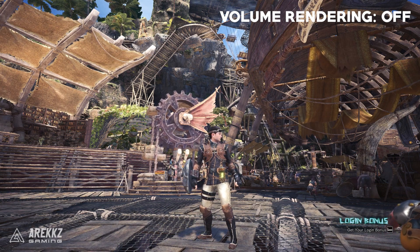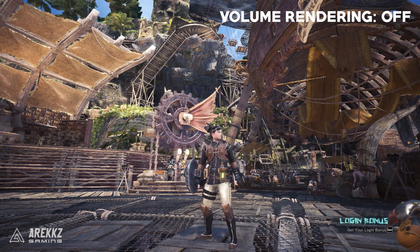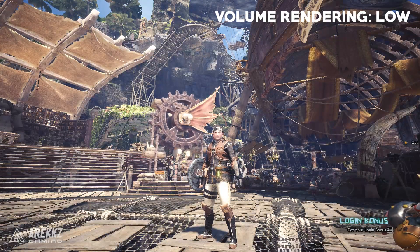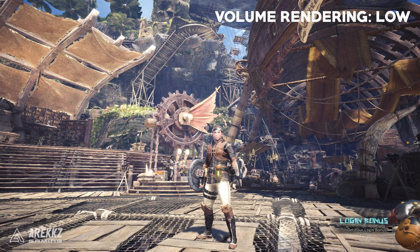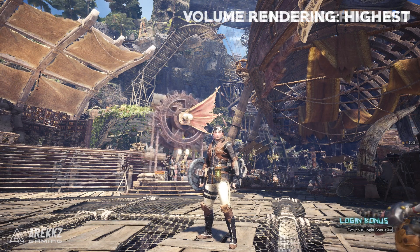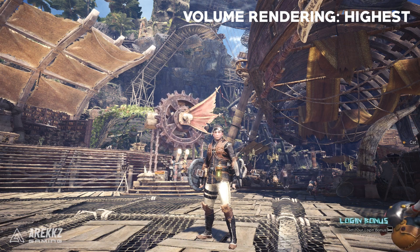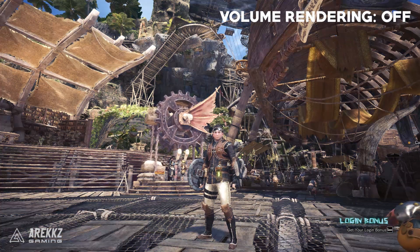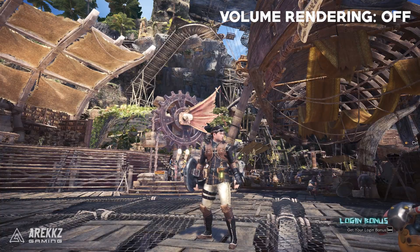This is something you'll likely want to consider trying when you get the game. Here's a little sample — you can see if I go from no volume rendering to low, the fog appears and the colors are a little more washed out. The differences between low through high aren't as noticeable at this time of day, but the important factor is between on and off. It might be more of a personal preference, but I really like the way the game looks with it completely off.